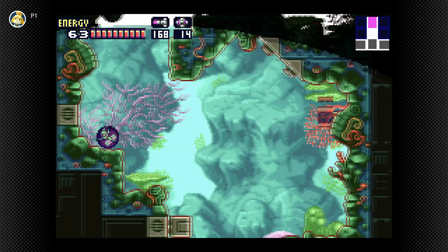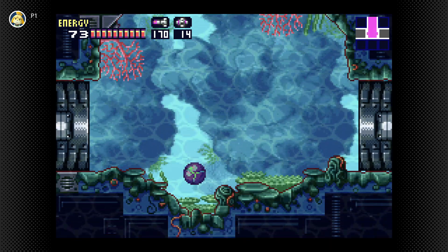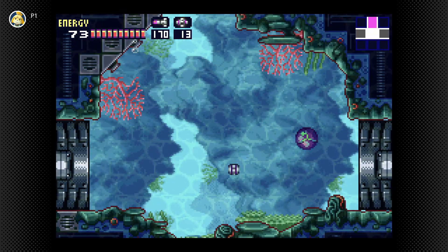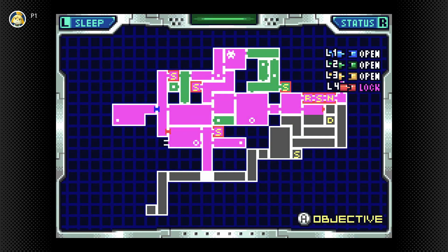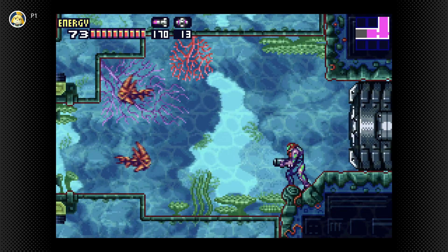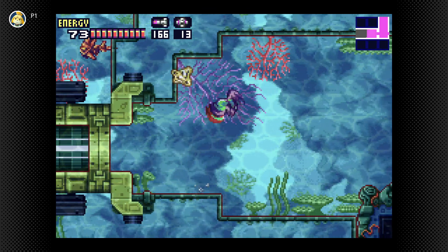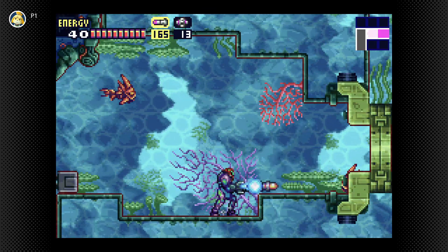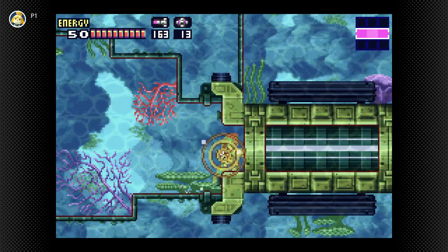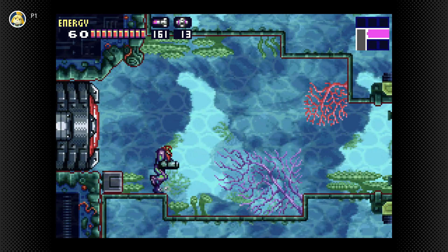I got all these powerbombs — I just need to start dropping these things whenever I get the opportunity. You get so many of them in this game. It's not like Prime where I felt like I was running out of powerbombs a lot. But this game is like — you get a powerbomb, you get a powerbomb, everybody gets a powerbomb. Powerbombs are nice, but I wish Samus could, like, wrestling powerbomb something. Powerbombs are cool and all, but there's nothing quite like a spinning pile driver.